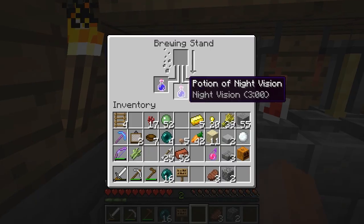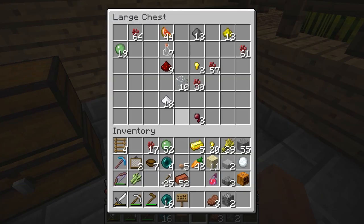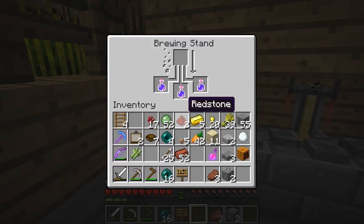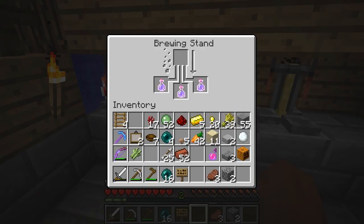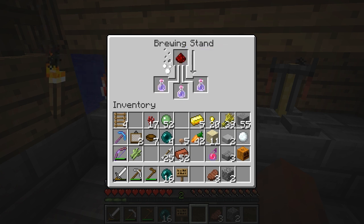Anyway, let's go ahead and extend our potion of night vision. We'll take some redstone here. We're borrowing a lot of Isma's ingredients, so remind me to give him some of those back later. I need to get a better potion brewing place that's more dramatic. Now we've got our potions of night vision and we're going to put redstone on there.